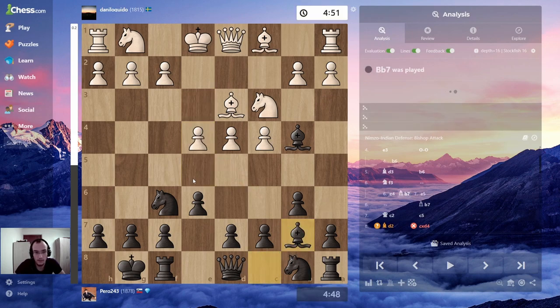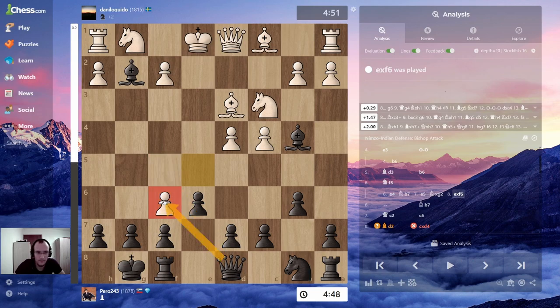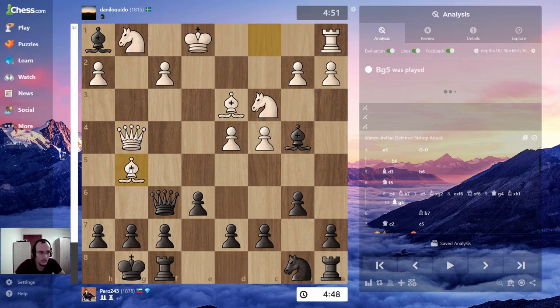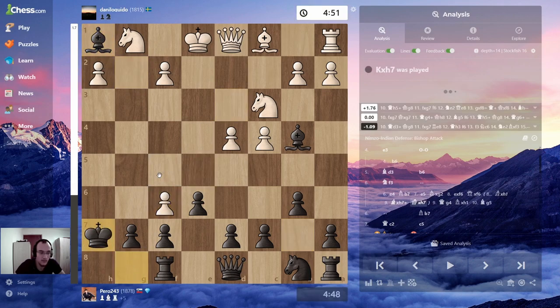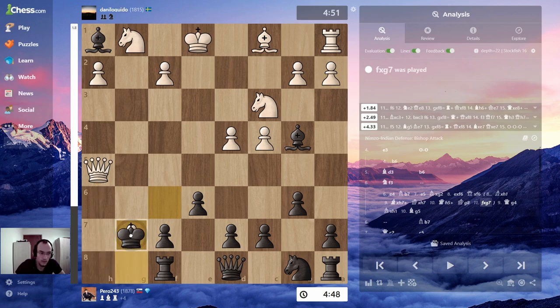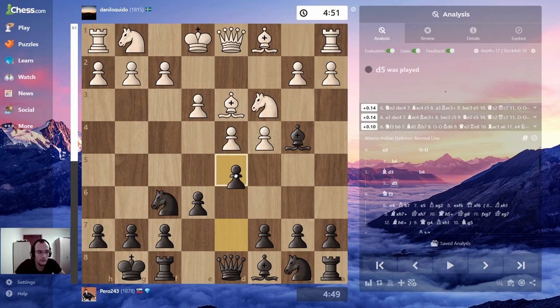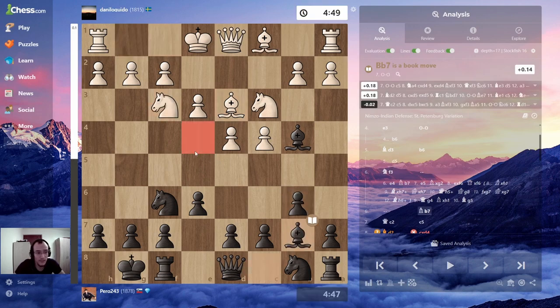Then I could take — what? e5? Take, take, if I go here. Queen g4, idea bishop g5. Takes, takes — ef. What if I just take? Then he has some sacrifices. Fe, okay so I take and bishop h7. I guess I should go d5 immediately.